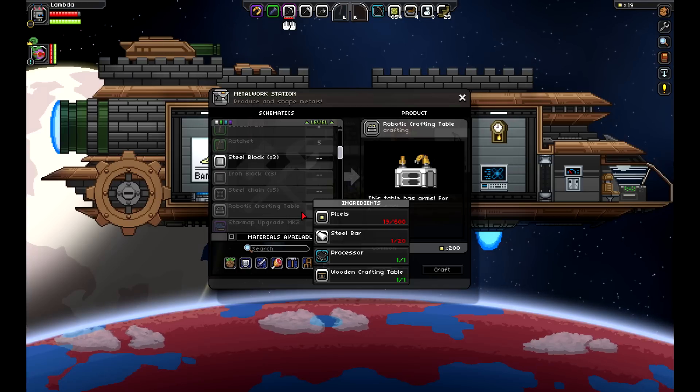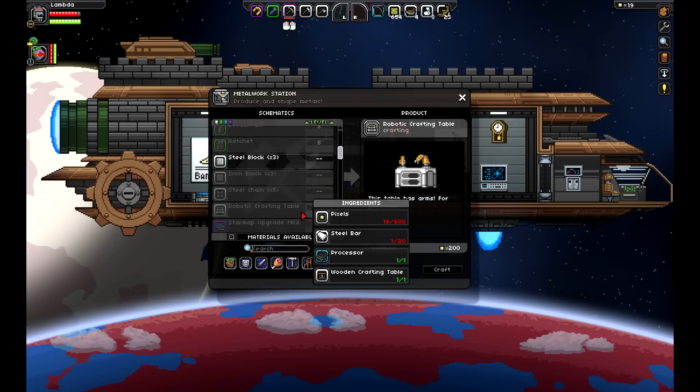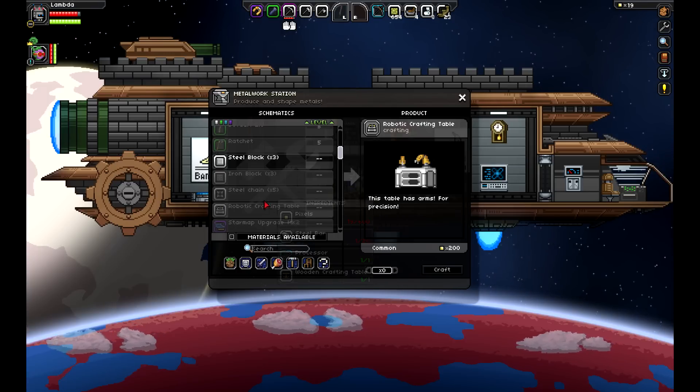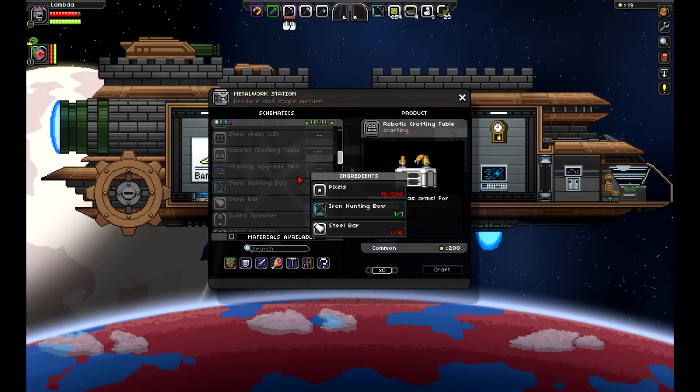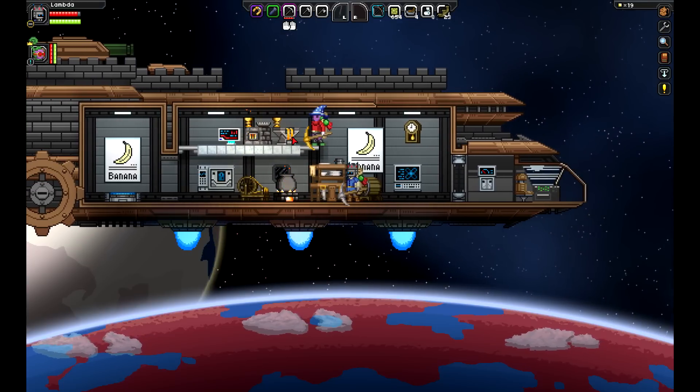It's used in the robotic crafting table. So I presume that's the next table we need. I guess that sort of is the next level. Looks like me and James are off to a good start!